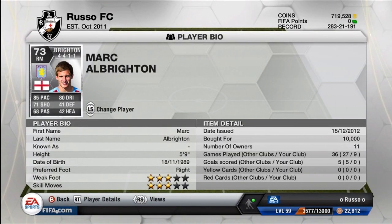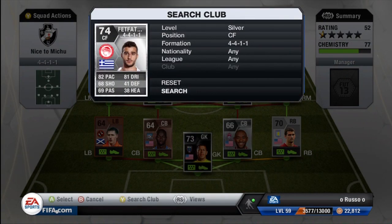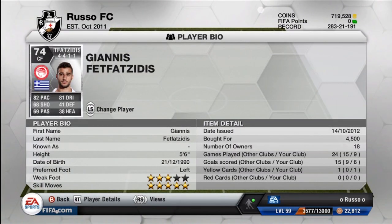Moving on to the right mid, we do have Marc Albrighton, the Aston Villa Englishman — 85 pace, 80 dribbling, 71 shooting, 41 defense, 68 passing, and 42 heading. Three-star weak foot and three-star skills. He is one of the more expensive players on this team — 10,000 coins — and for obvious reasons: he is a silver in the BPL who is English, so he will run you a little extra coins. Unfortunately he didn't score any goals for me, but the center forward and striker took care of that.